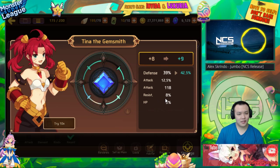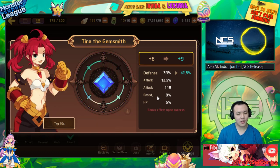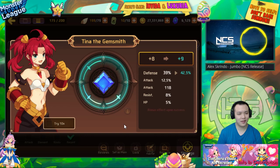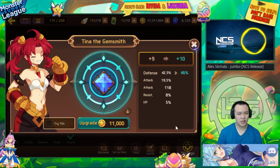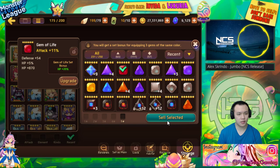Why is it stuck at plus nine? If it rolls again into the flat attack I'm 100% selling it, or if it gives me like a four percent roll on HP, I give up. All right, it gave me about a six percent roll on attack. It's not too good — I'll hold on to it for a bit.